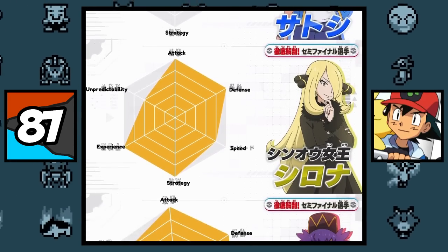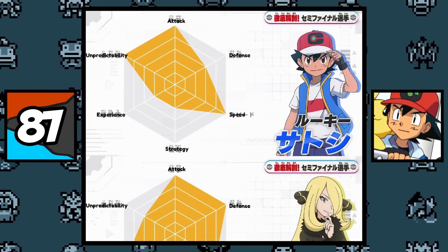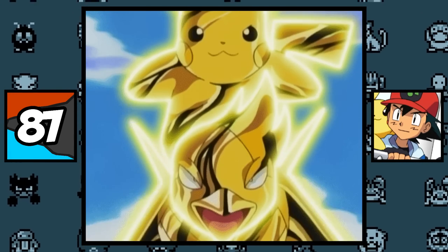These are the stats shown in the anime for Ash, Cynthia, Leon, and Diantha. And of course Ash is maxed out in unpredictability, which can also be known as Anime Plot Armor.